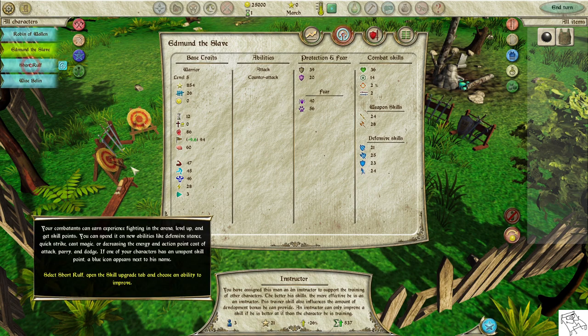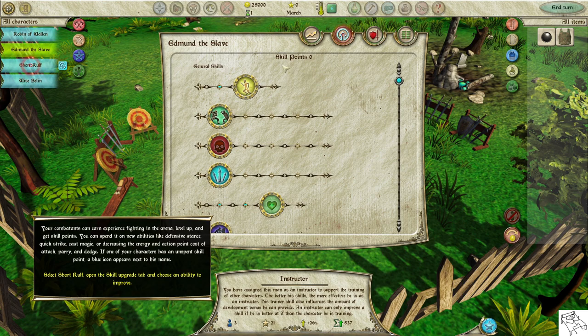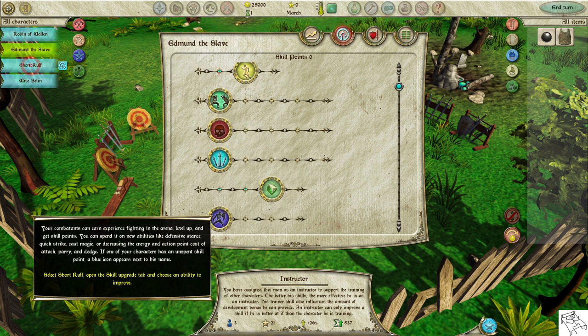Your combatants can earn experience fighting in the arena, level up, and get skill points. You can spend them on new abilities like defensive stance, quick strike, cast magic, or decreases in the energy and action point costs of attack, parry, and dodge. If one of your characters has an unspent skill point, a blue icon appears next to his name.